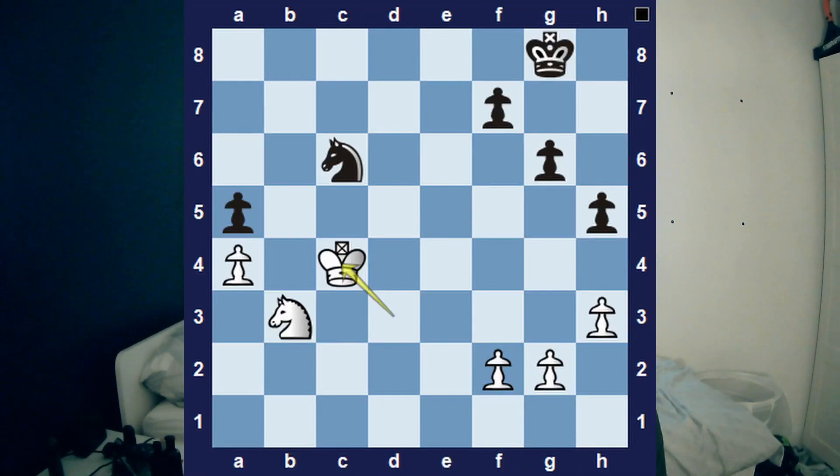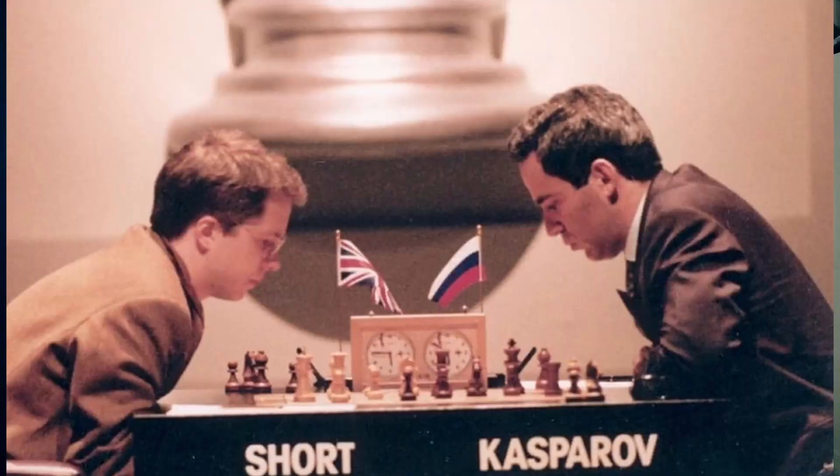Has your king ever won you a game of chess? Maybe it was king activity in the endgame, or perhaps your opponent played an unsound sacrifice that you then took with your king, leading to you being up a piece and winning. Well in this game, it wasn't any of that — not a drawn-out endgame, not a king taking any pieces. It was when English Grandmaster Nigel Short decided to march his king up the board, leading to an unstoppable checkmate. This is a crazy game, so let's get into it.